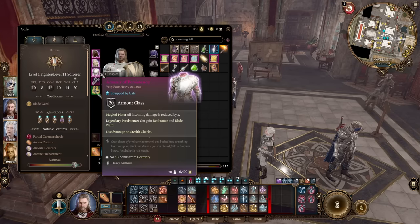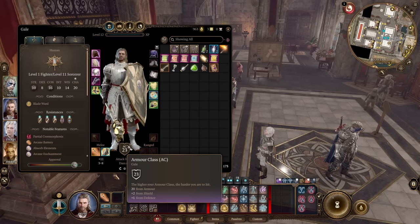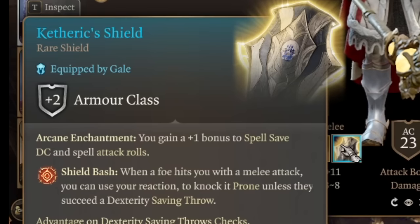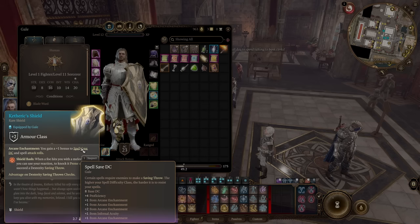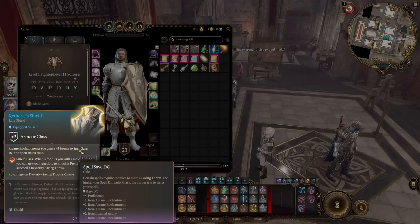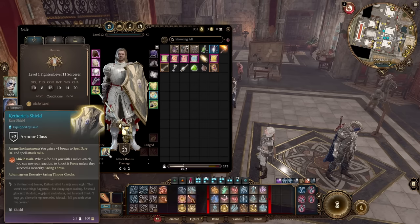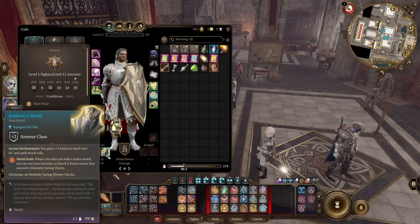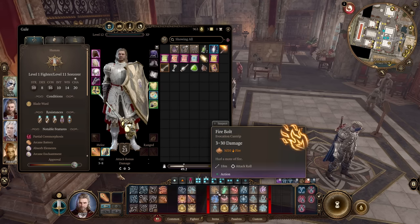For gear on this build, it will be heavy armor, giving high armor class even with dumped dexterity - our armor class is 23. We got the Cataract Shield from Githyanth Githzerai - it gives plus 1 to spell save DC and spell attack rolls. This means when an enemy tries to resist your spells, they do difficulty class checks, and you want as much spell save DC bonus as possible. The main idea of this build is to find every piece of gear with spell save DC bonuses.